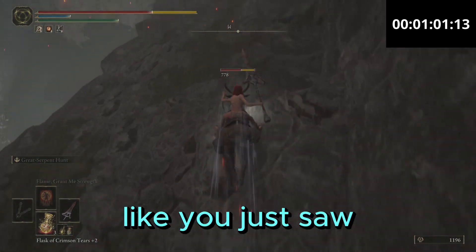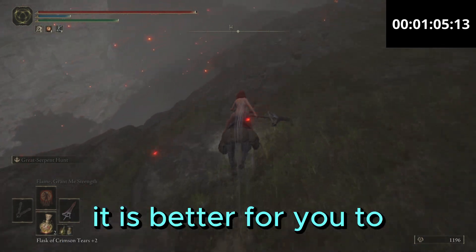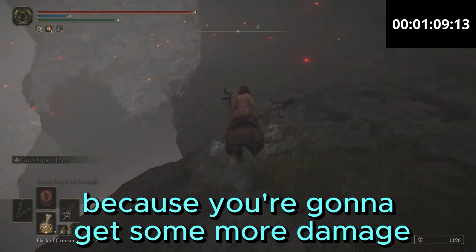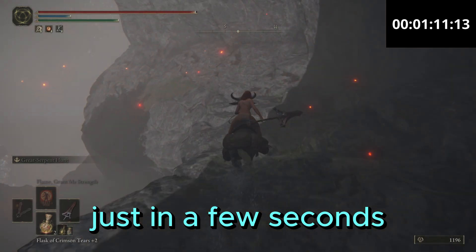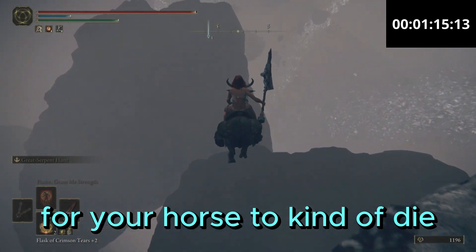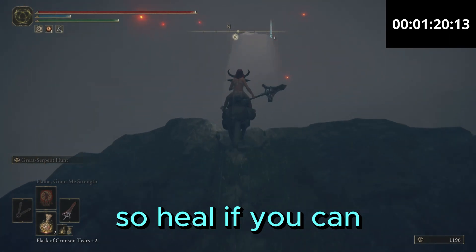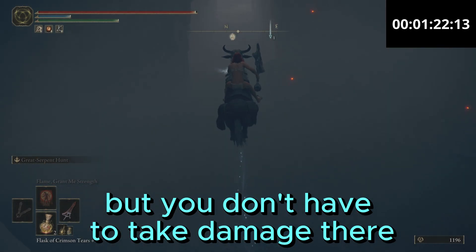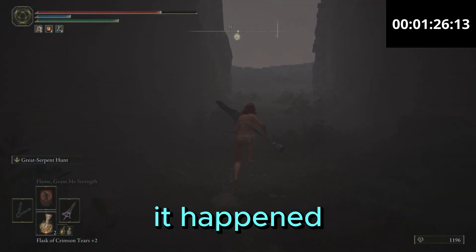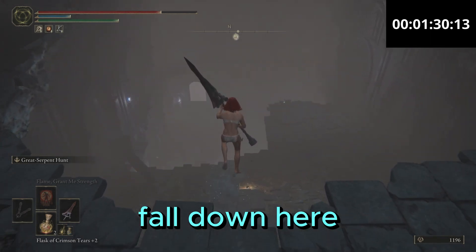If this happens to you — like you just saw, if you fall and get damage on the horse — it is better for you to heal, because you're gonna get some more damage just in a few seconds, and that might cause your horse to die. Something like that. So heal if you can, but you don't have to take damage there. Keep moving forward, fall down here, it's not a problem.